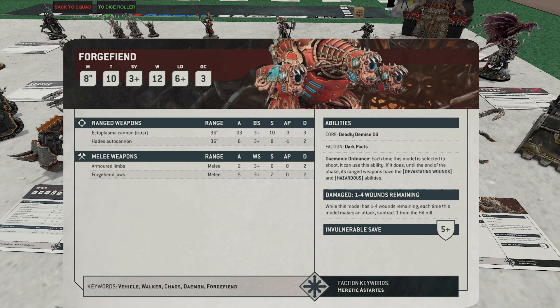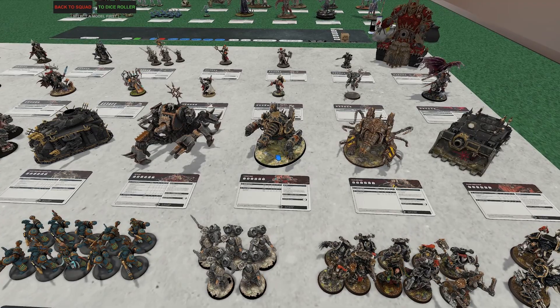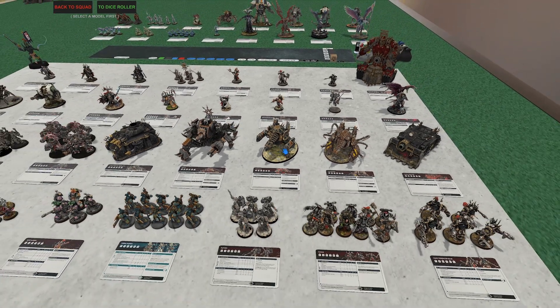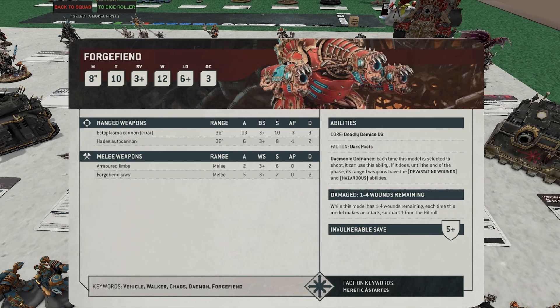Strength 10, minus-3 AP, three damage each — made for eating Terminators, Chosen, elite Marines, and really anything you point them at. Even vehicles get plinked off. Run three of them or at least two combined together and they will drop a vehicle. On top of that, their Daemonic Ordnance ability: whenever they use their Dark Pact, they get Devastating Wounds, turning that three damage into mortal wounds — insane. I think they're best as Nurgle. Combined with Blast, if you roll a little hot these guys do outrageous damage.